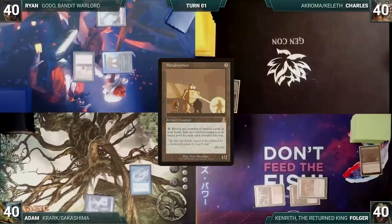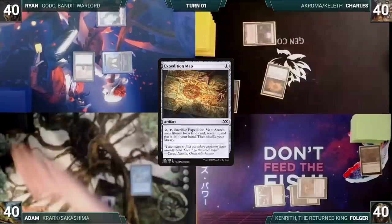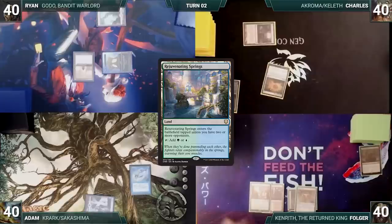Charles draws for the turn and plays a Ghost Quarter. He casts an Expedition Map. Folger screams and Adam draws from his Remora. He ships the turn to Folger. Folger draws and plays a Rejuvenating Spring and passes. During his upkeep, Adam pays for Mystic Remora, draws, and plays an Island. Adam ships the turn to Ryan.